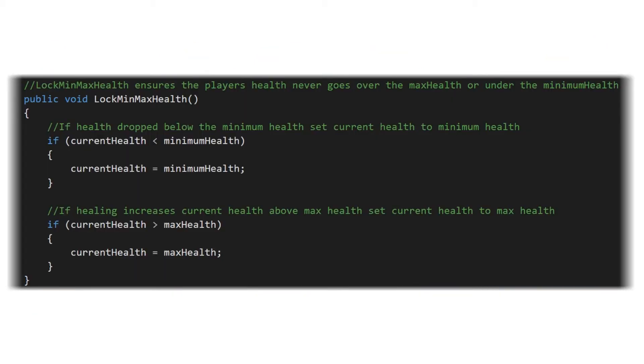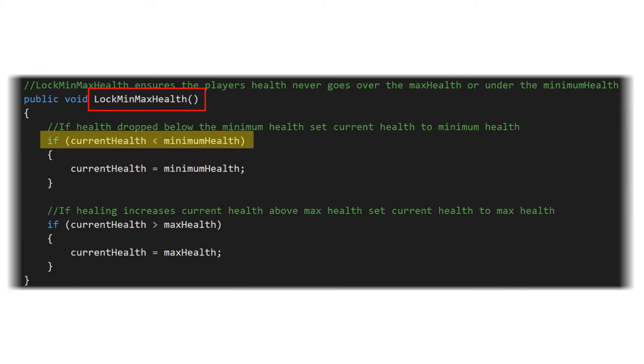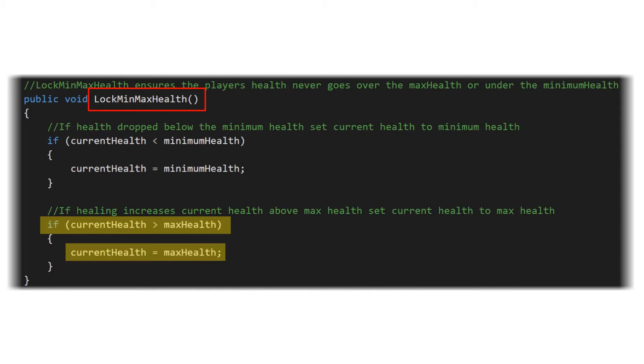Every time our health manager's update function calls, it's going to call the Lock Min Max Health function, which is going to perform two if-statements. The first one is going to check to see if the current health is less than the minimum health, and if it is, it updates the current health to the minimum health. Next, it's going to check if the current health is greater than the maximum health, and if it is, it's going to update the current health to the maximum health.